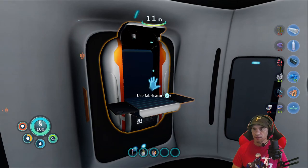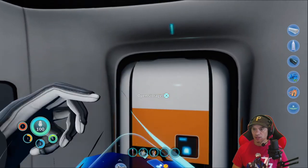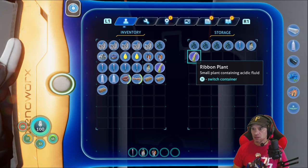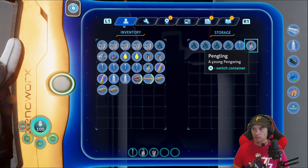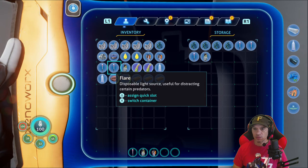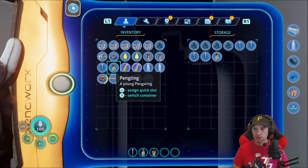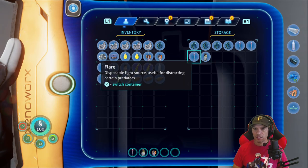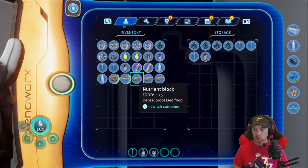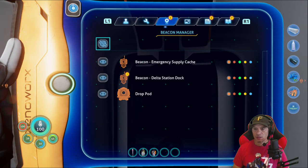And I think that's all we can do for right now. Okay, let's check the storage. You know what, I don't know what we can use this for. We can let's get rid of some of these flares — put those over there, we don't really need them. Now we have water. Let's take at least two flares just in case it gets dark. Switch container — 75 food, excellent. What's this — beacon, emergency supply, okay, drop pod.